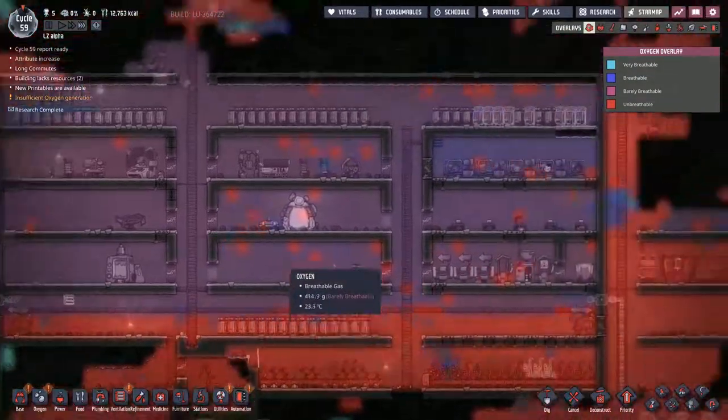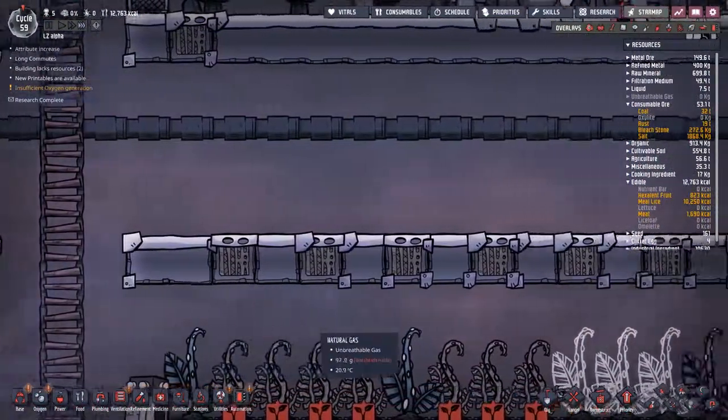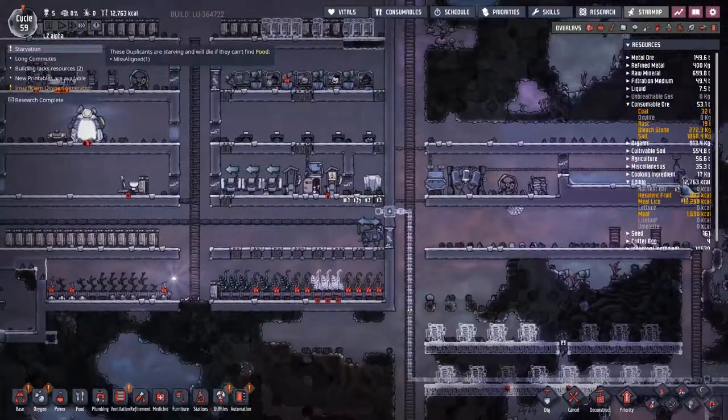As a bonus side effect from taking out that vent over there, the bedroom is the most breathable area of the whole base. But have you seen all this gas that's escaping into here? We need to do something about it — natural gas is everywhere, and carbon dioxide is not getting to the oxy ferns.